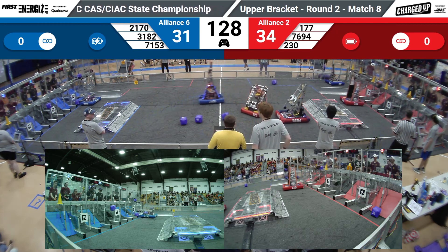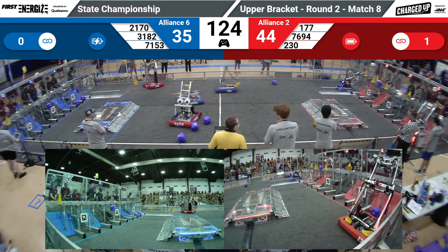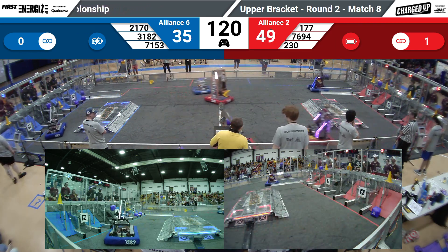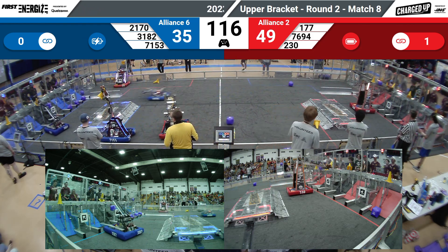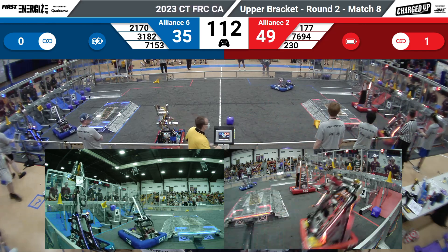They're going to head over to the human player station and look for their first cone. Grabbing that, their partners Eidos Dios going to do the same. The Bobcats have come through, and they have a cone up high in that red grid, and they're going to rush on back while their partners, the Galehawks, score yet another in that cooperation grid.